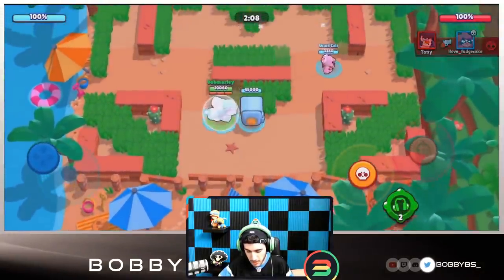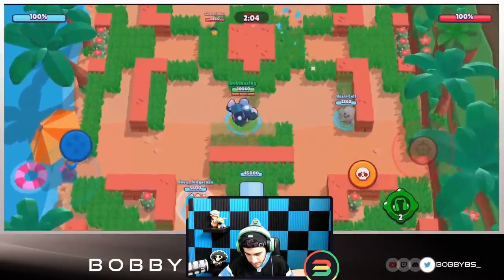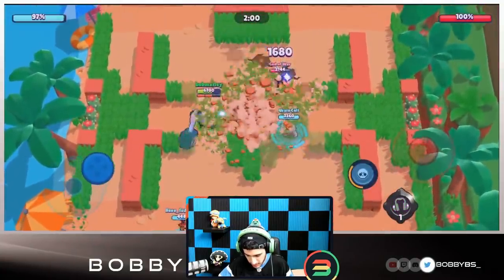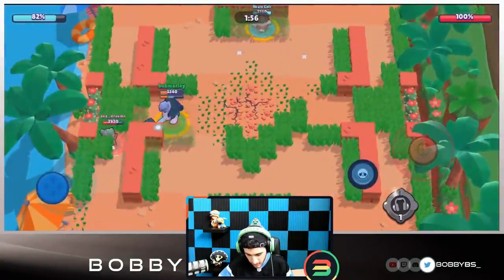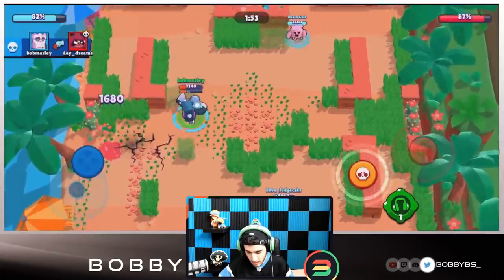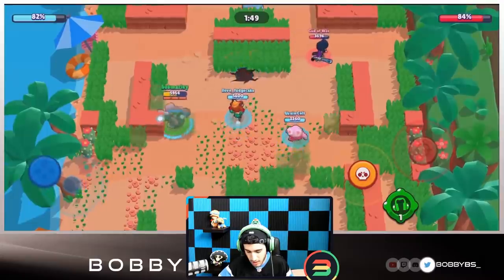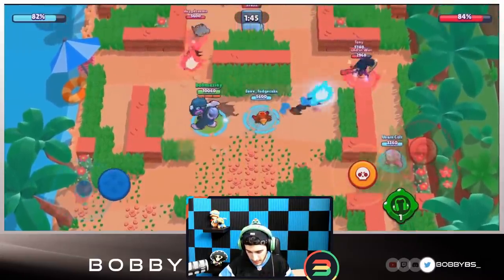We're going to make the best use of our super as possible. Flash the super right here, able to kill God of War. We get our super back, able to take out this Needle. Again we have our super - this is where things start to get good. You just try and cycle your super over and over again.